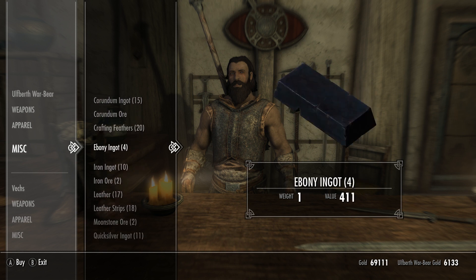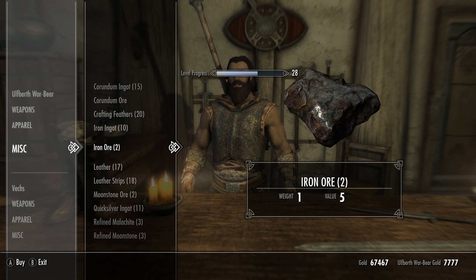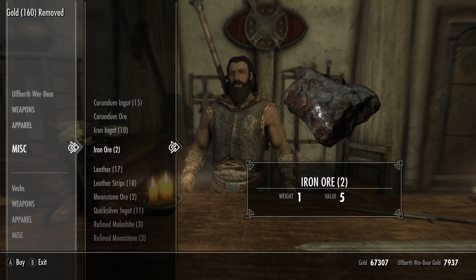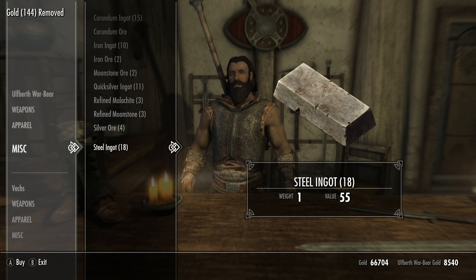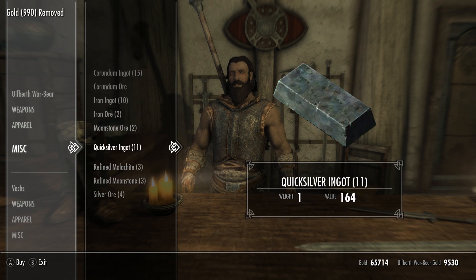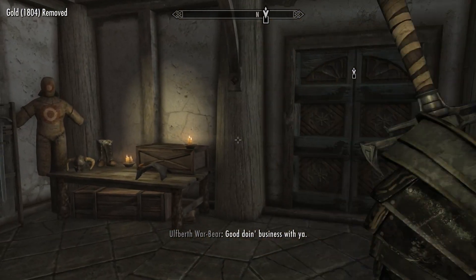Do you have any ebony? Yeah, I want the ebony please. I'm trying to remember what it takes to craft. Probably want to grab those too while I'm here. And the leather — I ran out of leather. Steel actually seems pretty valuable too. And quicksilver — always good to have. Good doing business with ya.